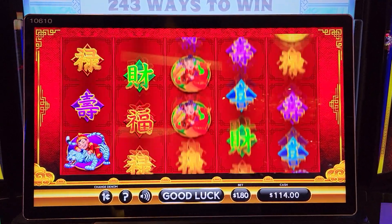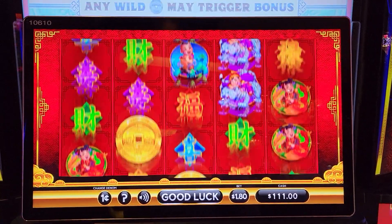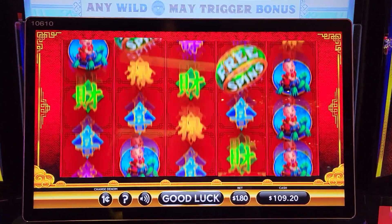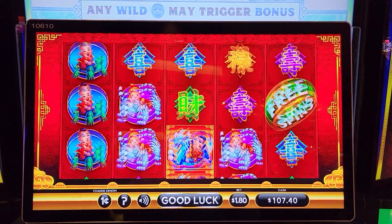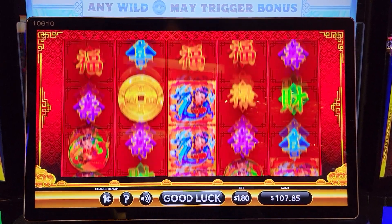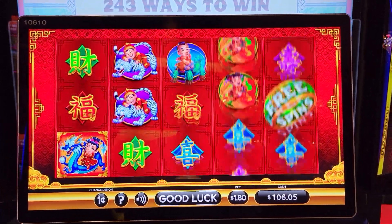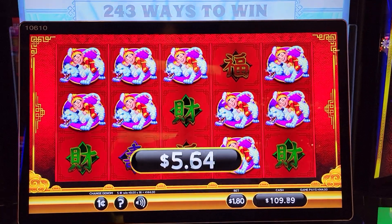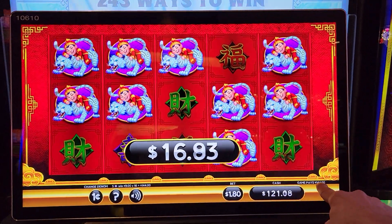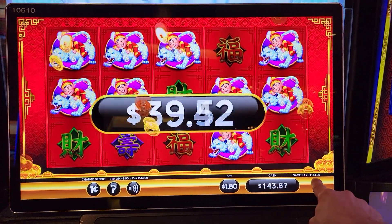Six dollar line hit - was a couple of coins. I hope this is one of those stack-and-a-half setups. Come on, do it. That was three coins, come on! Oh, we fast-funded for 144! For real - at a dollar eighty bet we got 144!